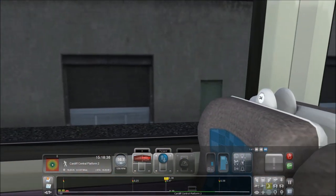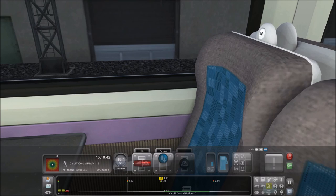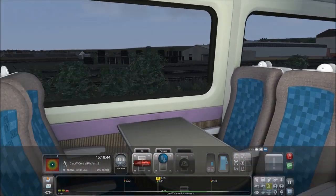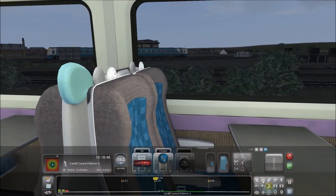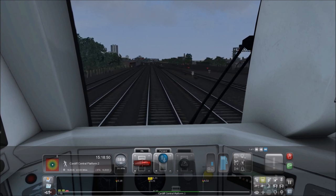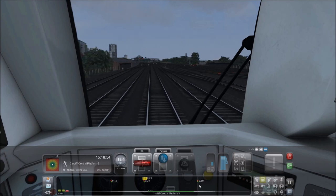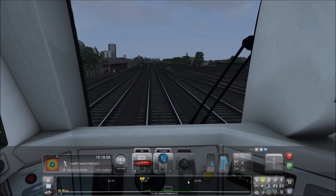So we get inside the passenger compartment. Yeah, that looks pretty good — that looks like an Arriva Train. Let's turn around. That's great. We're going to be aware there's a bit of a 15 mile per hour speed limit. Looks like a gloomy day.